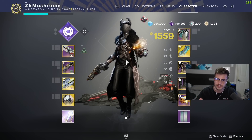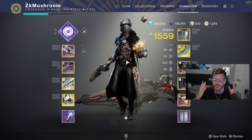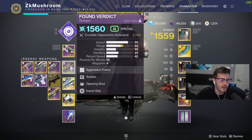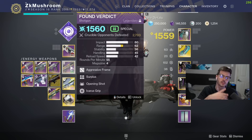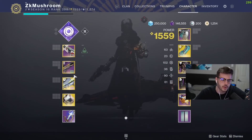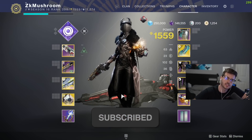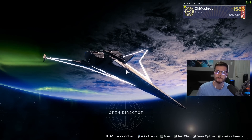I want to see a new king of hand cannons — everyone's using Fatebringer, Azuna, and Palindrome. Plus it's kinetic, so it pairs really well with Found Verdict (Time Lost), which is supposed to be the best shotgun in the game. We're going to use Void 3.0 Warlock with Found Verdict and Ophidian Aspect — enjoy the video, drop a like and sub to the channel.